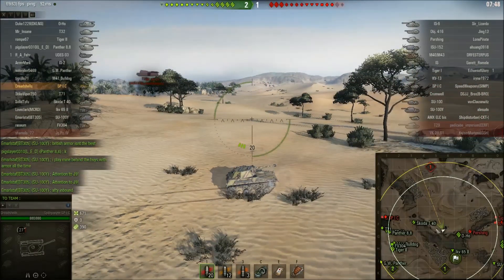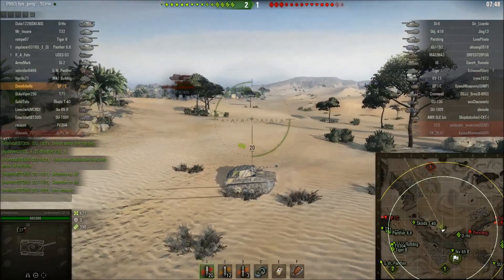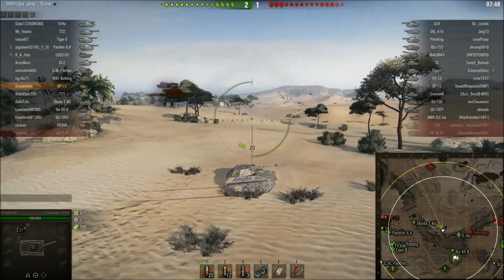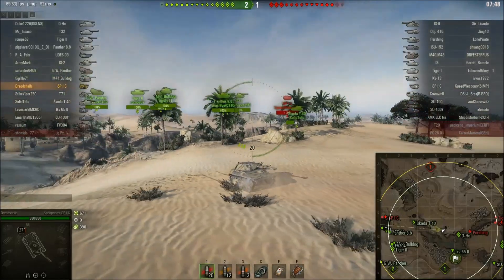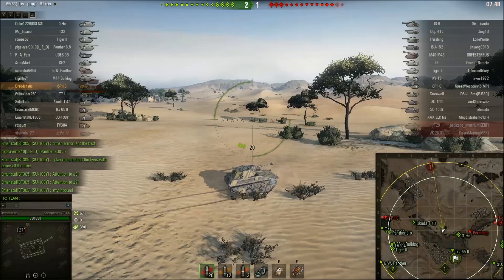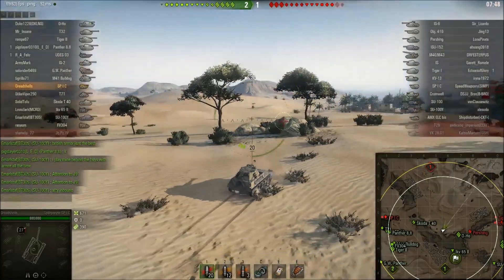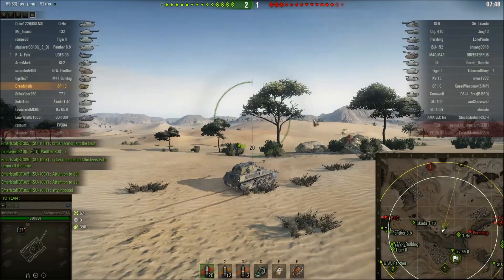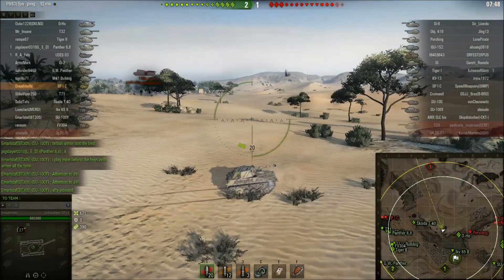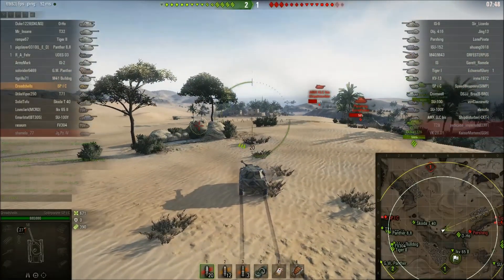Also, when playing your tanks you need to be confident that your view range will keep you safe. That comes with the caveat that you have a decent crew and the correct equipment loadout. If you have really good view range you'll spot the enemy before they spot you, at least in certain angles. In long-distance situations your view range and camo rating will keep you safe because you'll see them before they see you and be able to react. That's another thing I'm relying on here.